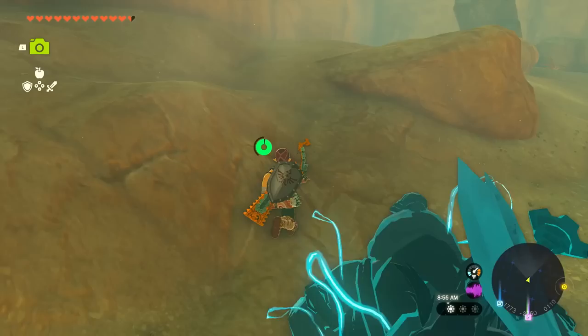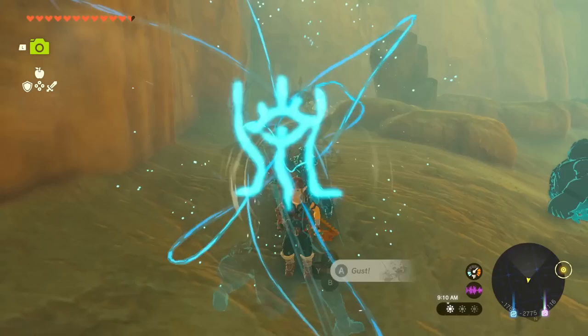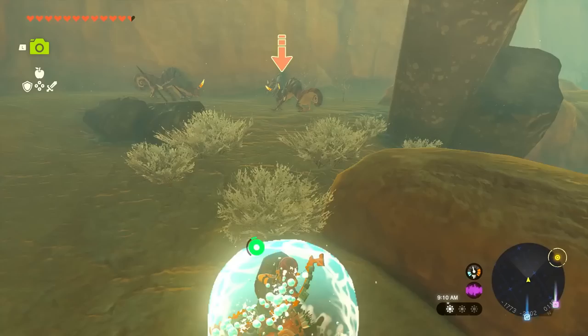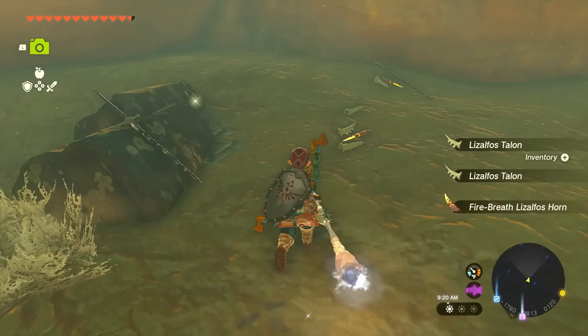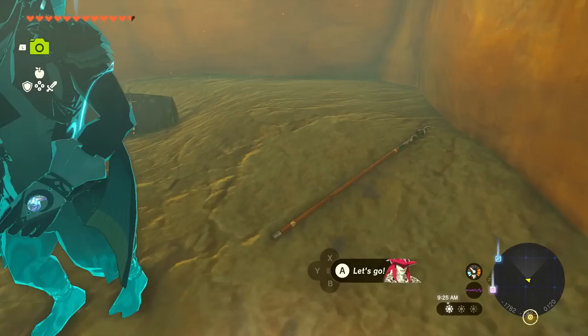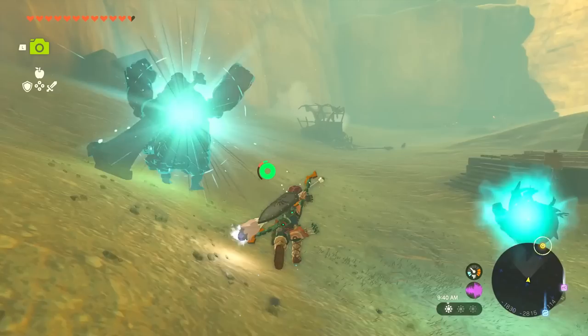Enemies appear up ahead. I haven't been using the Sidon ability too much since it's not the most versatile, but I try it here. It's just so easy to defeat them that way. We also spot new birds — mountain crows — another Compendium entry. We continue along, picking up a fire talent item, traveler spear, and soldier claymores, though we don't need much of it.